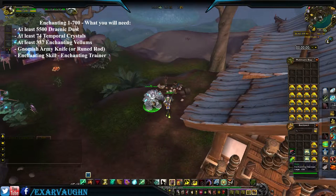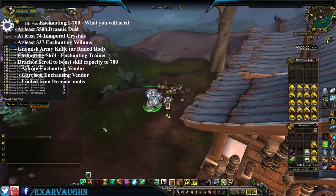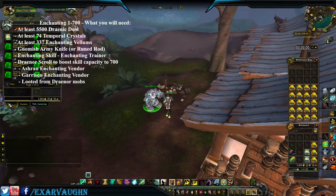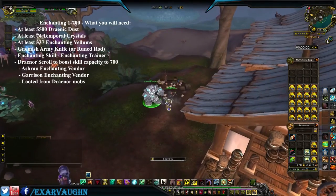Now we're going to talk to Bob here, because the other thing you need is a Draenor scroll to boost your skill capacity up to 700. You can buy it here in Ashran from your Garrison Skill Vendor, or you can loot it from the Draenor mobs. Buy it — it'll cost you between 80 to 100 gold, depending on your reputation. Learn the skill.